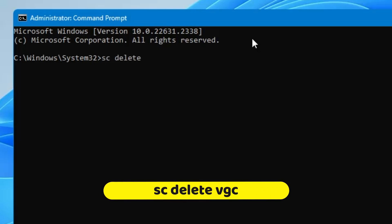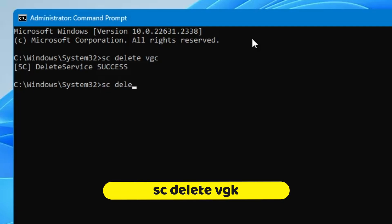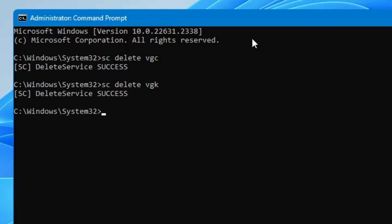The first command will be: sc delete vgc — hit the Enter key. The next command will be: sc delete vgk — again hit the Enter key.